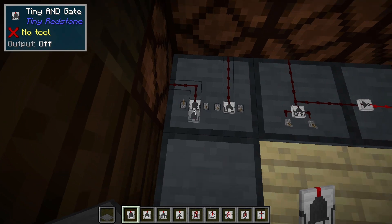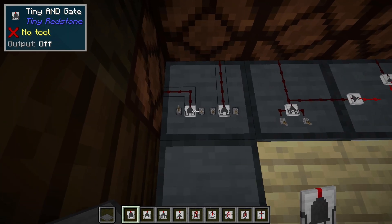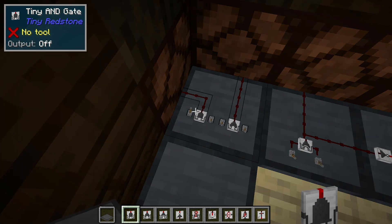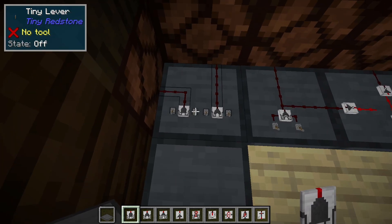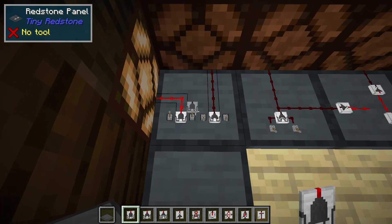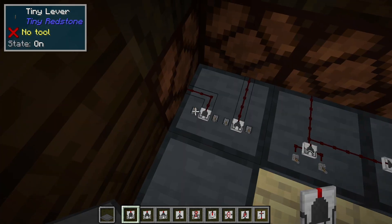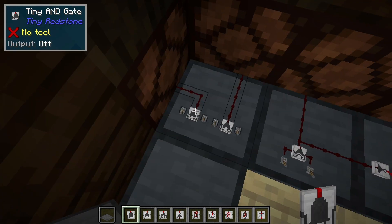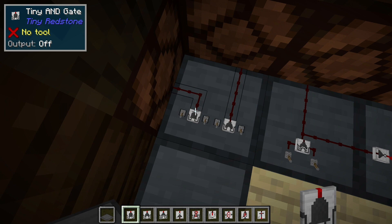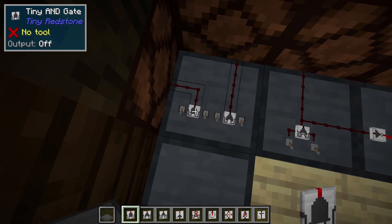Our first gate is an AND gate. An AND gate outputs a Redstone signal if both of its inputs have received a Redstone signal. If we turn one on we don't get a signal, but if we turn them both on we do get a signal. If we turn either one off we don't get a signal. In vanilla Redstone this would take quite a bit of space to make a simple AND gate, so this is definitely going to allow you to make much more compact circuits.